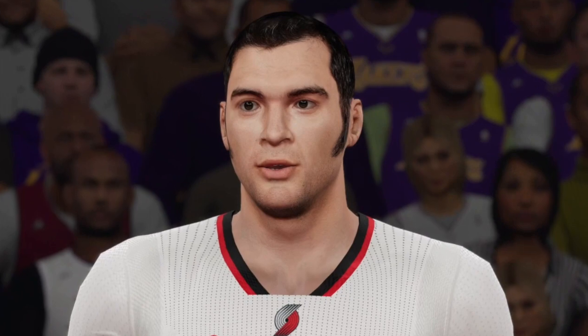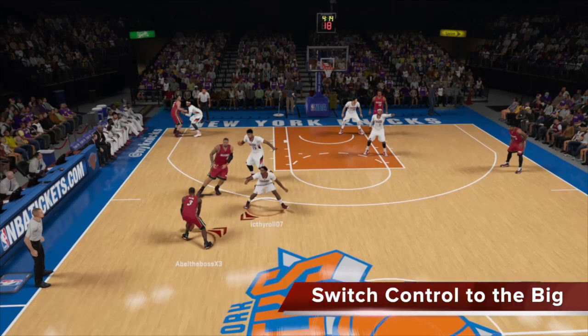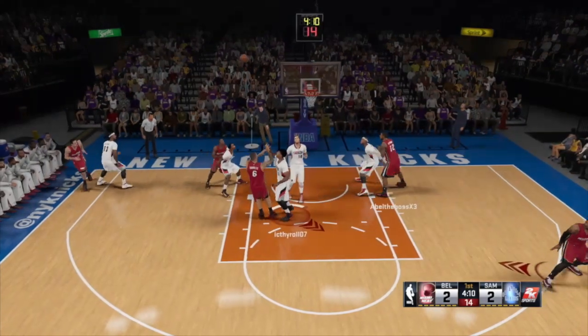Oh my god, look at those sideburns! Let's begin by looking at some defense. We're in the white jerseys, so I'm suggesting that you should switch to the big, play contain on the penetration, and then go back to the Roman. This is perfectly shut down by my Anthony Davis. That is great pick and roll defense, family.